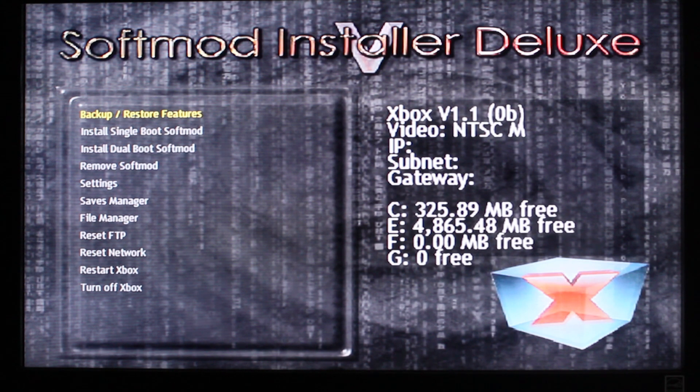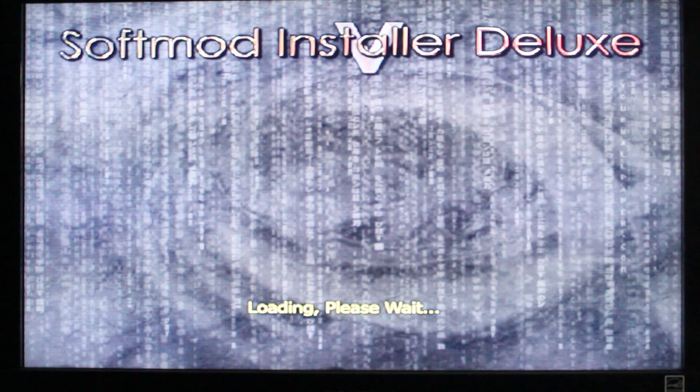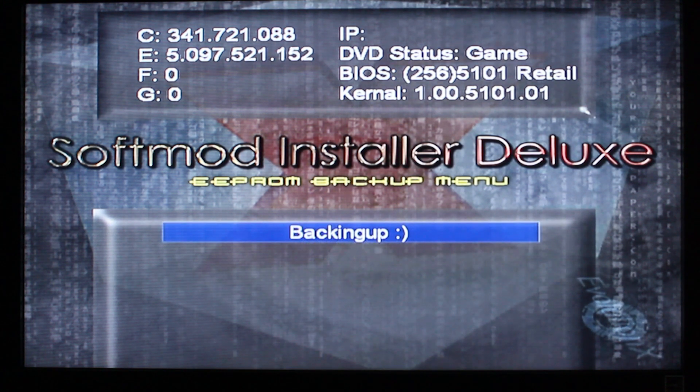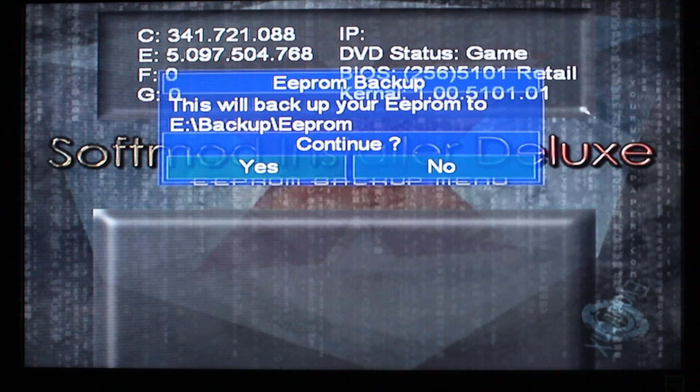I'm going to back everything up first. I need to create an EPROM backup so if the person I'm giving this to wants to put in a bigger hard drive, they can — because they need the EPROM and the CD drive key. Now I'm going to move it to the E drive, so if anything happens to my C drive while I'm modding it, I'll still have the EPROM and I don't have to redo it.